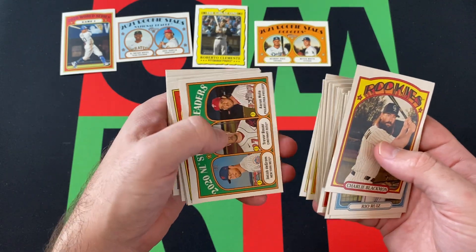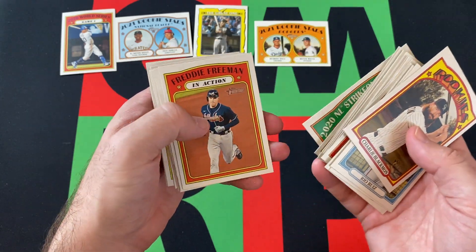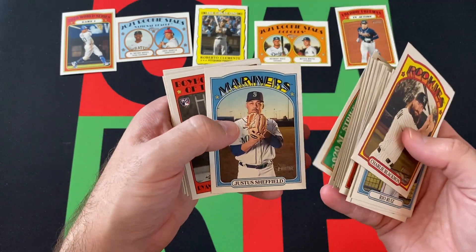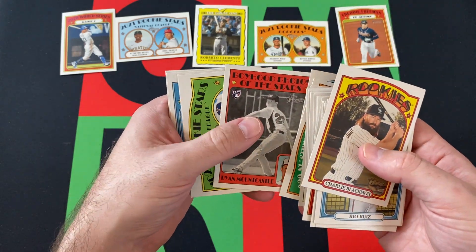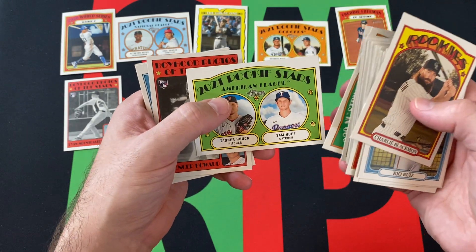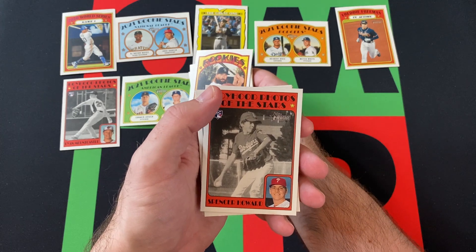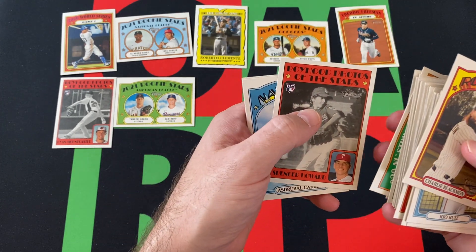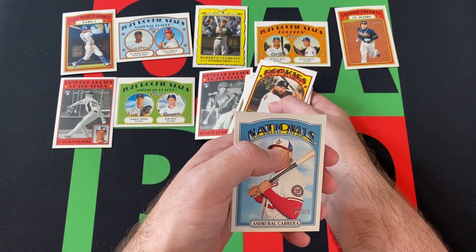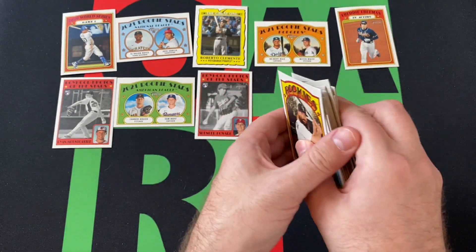Victor Reyes, Joey Votto in action, Strikeout Leaders — those guys. We got Freddie Freeman, Justice Sheffield, Ryan Mountcastle. Tanner Houck and Sam Huff rookies. Spencer Howard. Jeimer Candelario, Yu Darvish, and Mike Yastrzemski.